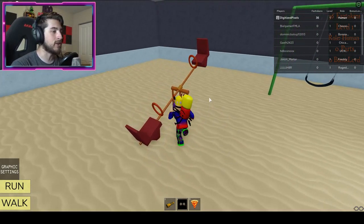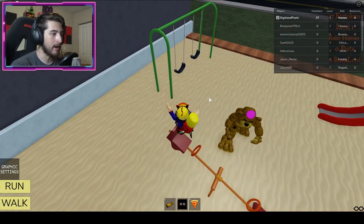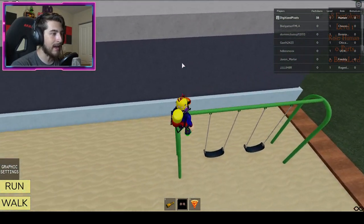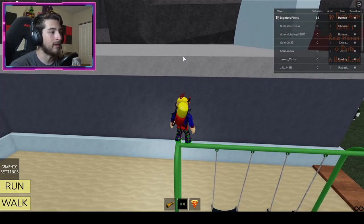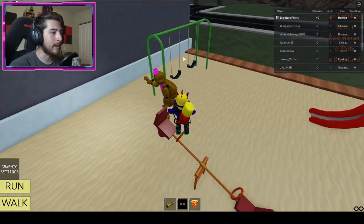Anyways, go ahead and turn on your run animation and get on top of the seesaw — this little piece of playground equipment. Once you do, jump to this swing set like that. The reason you want to turn the run on is because you can't do this without it.